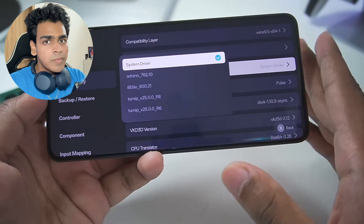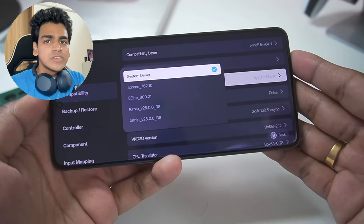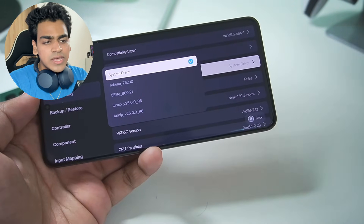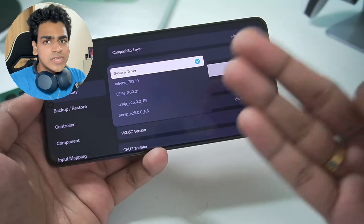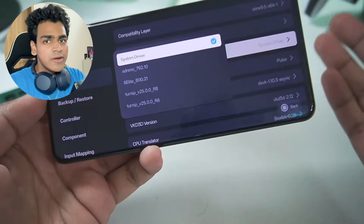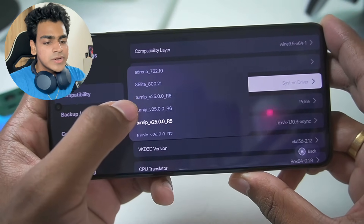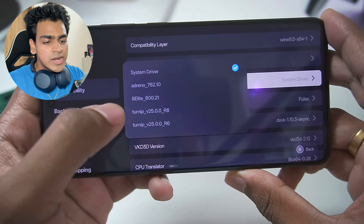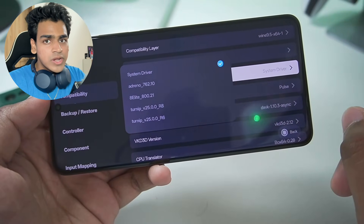Set your graphics driver to System Driver if you are using any unsupported processors. This applies to Mali GPU Android devices and unsupported Snapdragon processors. Unsupported Snapdragon processors include the Snapdragon 8 Elite, 8 Gen 3, 7 Gen 3, 6 Gen 3, or any brand new Snapdragon processor without Turnip drivers. If your game does not work with Turnip drivers, switch to System Driver for a better chance of it working.